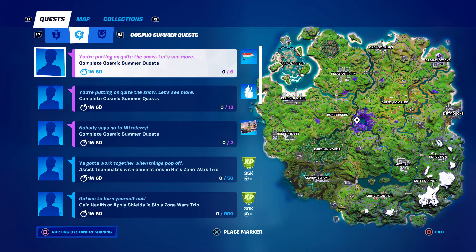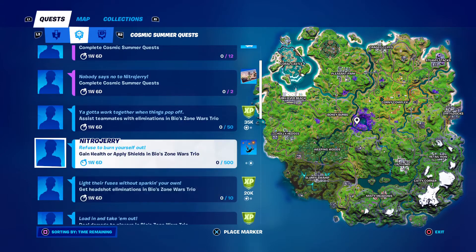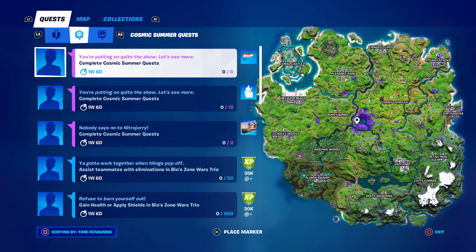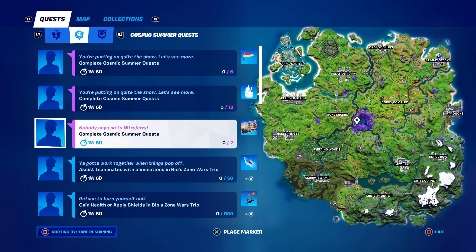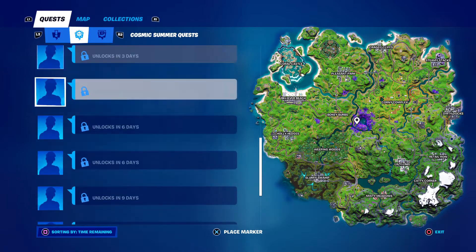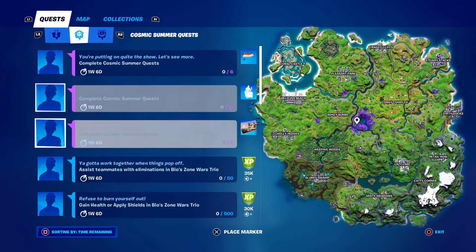And then we have the complete quests. So complete two of these, complete 12 quests for a teammate. Basically complete 12, complete two. Get a wrath teammate. Dice is like hard to be displaying, but yeah, that's all the quests.